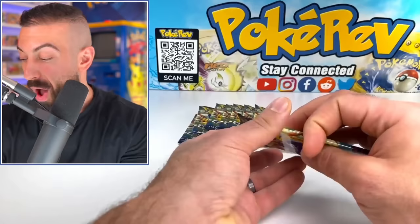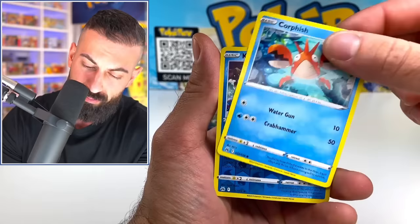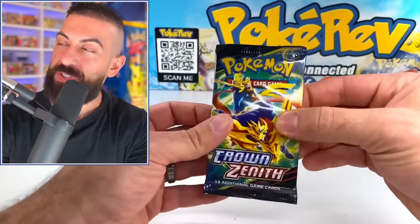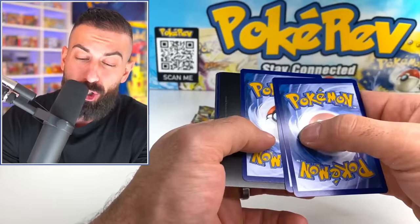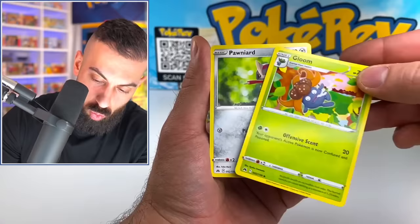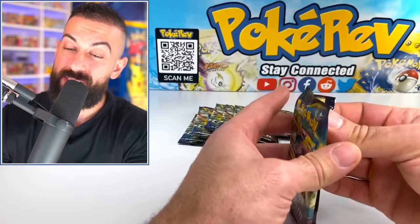I don't know if we're guaranteed hollows in every pack as a minimum — I really don't know what to expect. Lost Vacuum, Friends of Sinnoh, Oddish, seals in the set, Potion — moving into a Kyogre on the reverse, and that's it. So that answered my question: you are not guaranteed hollows as the minimum. The big question is what will the pull rates be like, and can we get that Pikachu card that literally cost $400 in the Japanese Precious Collection box?